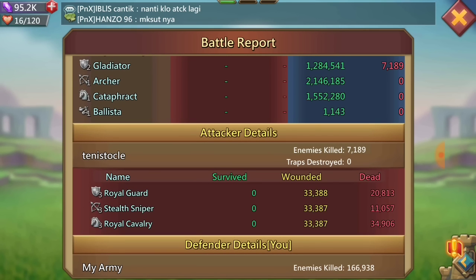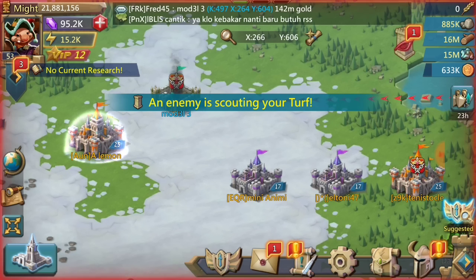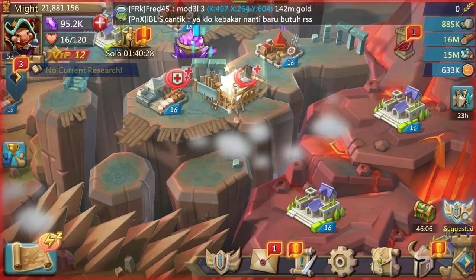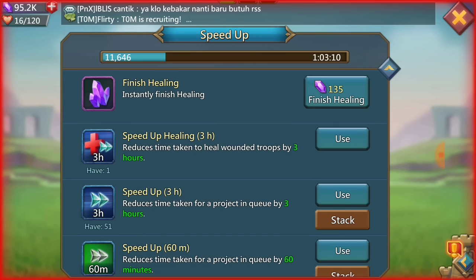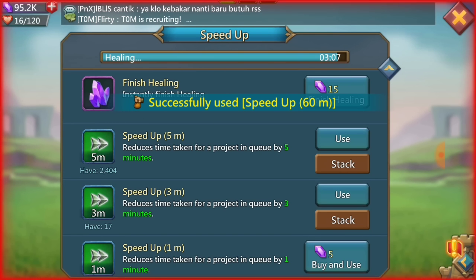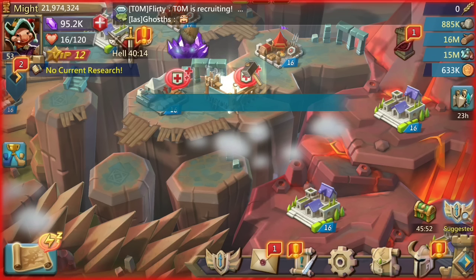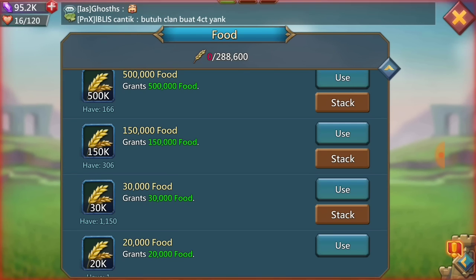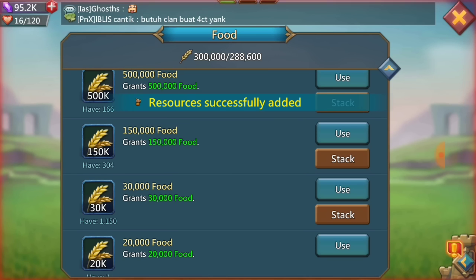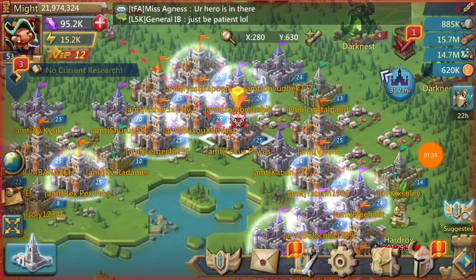He sent 166,000 total. He's obviously going to scout me after I ate his march. These people really don't expect level 16 castles to eat their marches — it's kind of funny. Even if I have like a billion kills on this account, no one actually looks at that. They look at your might and your level 16 castle and think, 'Yeah, this is easy, I'm just going to burn this guy.' At this point in this kingdom, there weren't many tier 4 players, so there wasn't really much chance for them to burn me anyway.